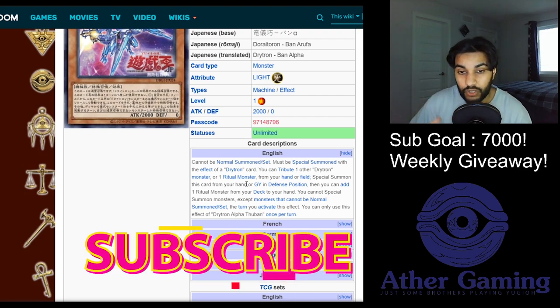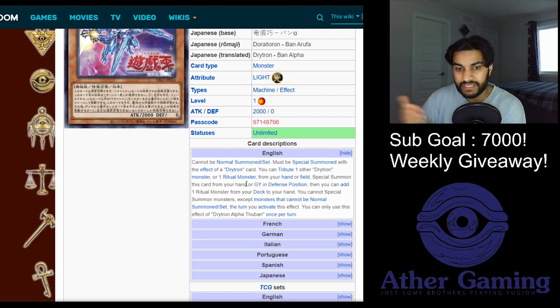Something important to understand about Alpha Thuban - when it's in the graveyard you tribute it and its effect is declared, and if you don't stop it, when it's summoned it will automatically search. It's similar to how Fleur works. Remember, this card says it activates its effect from the graveyard then adds when summoned, but it's all in one chain instance - it's not the graveyard activating one effect and the summon activating a separate effect.